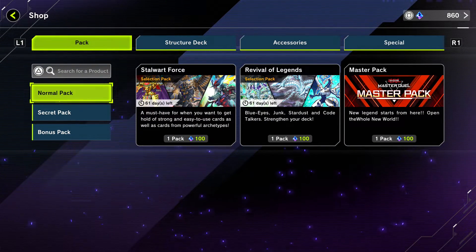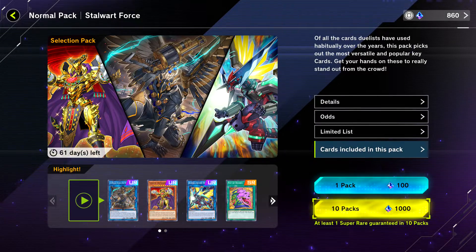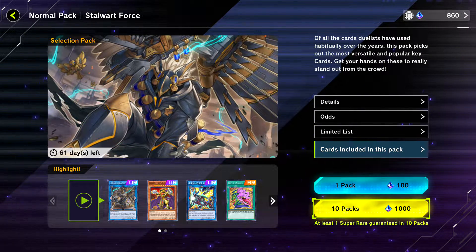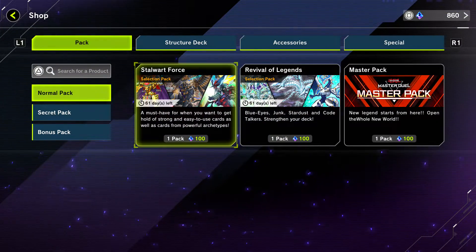In the shop, spend your gems on normal packs. If you haven't bought any packs yet, the secret pack section will be completely blank. So buy a normal pack — it doesn't matter which one, I did the first one myself. Buy them in tens because it's quicker and I think it gives you a higher chance of getting secret packs. Once you get your first secret pack, it'll say 'secret pack unlocked' and show a little key.